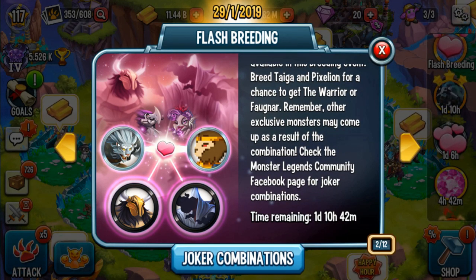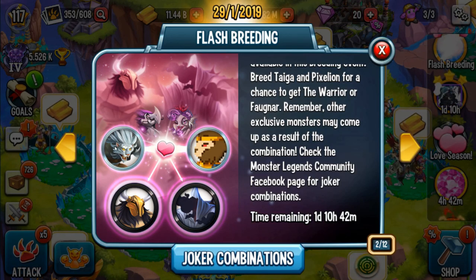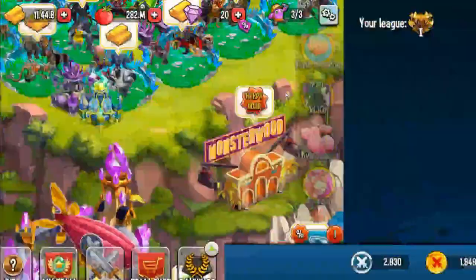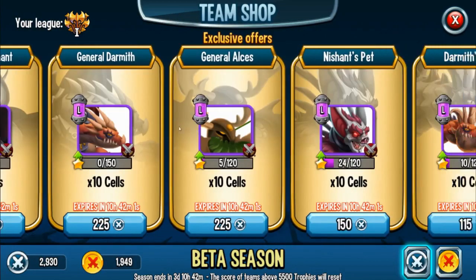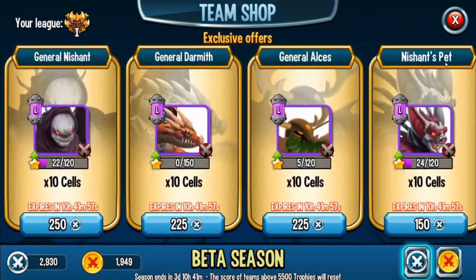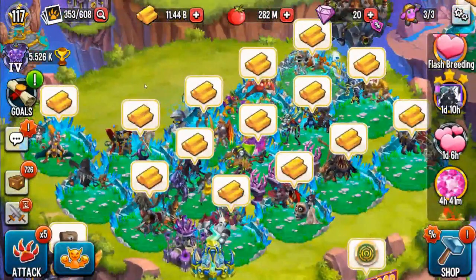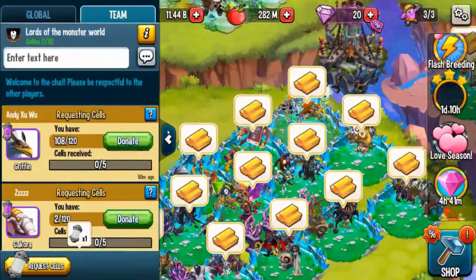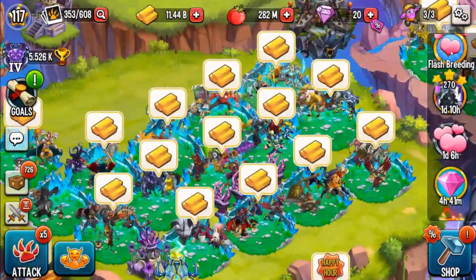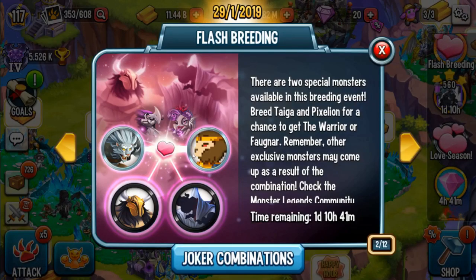First of all, Pixel Lion with Tega. Pretty sure most of you guys have Tega already. Pixel Lion was in the shop a couple of times — I don't know if he's still there, but there's going to be another team shop update tomorrow and hopefully he will be there. In my opinion, I don't think he's worth getting, but for beginners he's always a good legend monster.